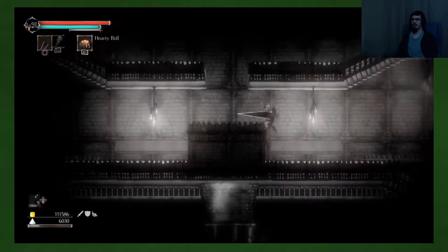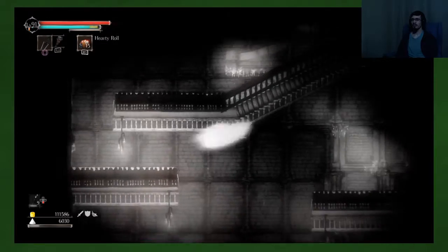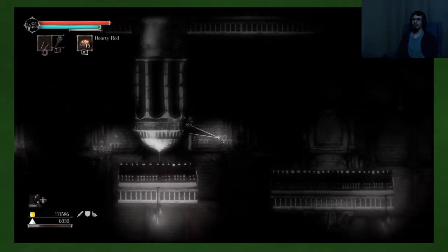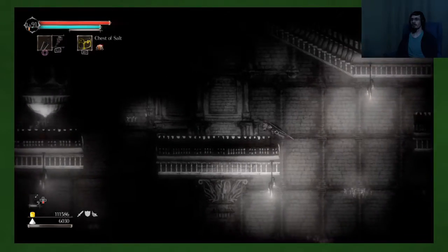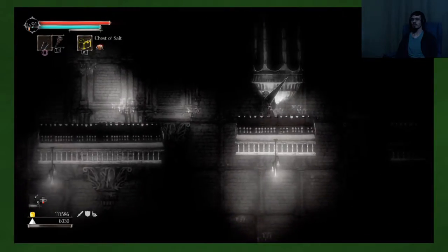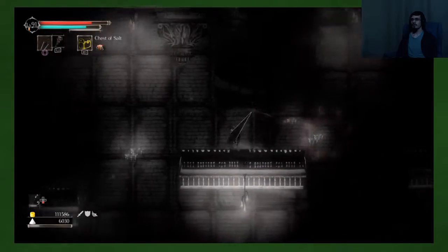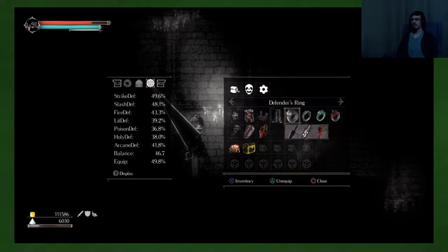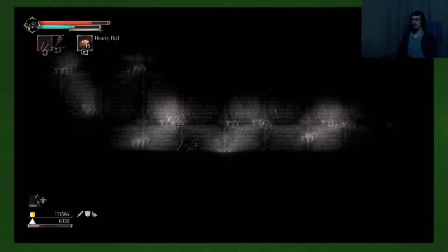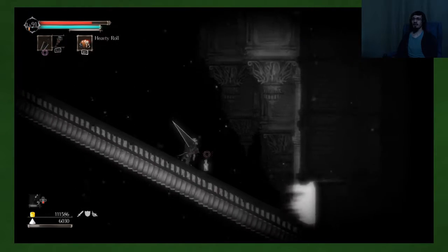I think that's literally just to show off that item there — a chest of salt. I think that one's 10k. So it's kind of dark here and hard to see, but you take mandatory fall damage there.